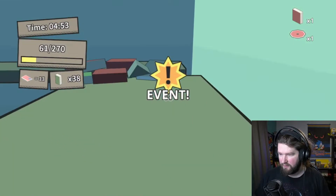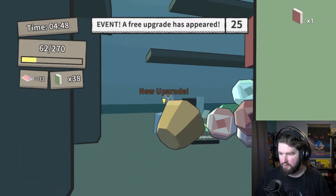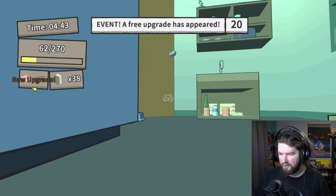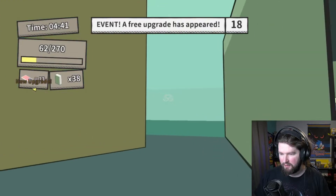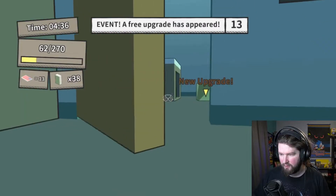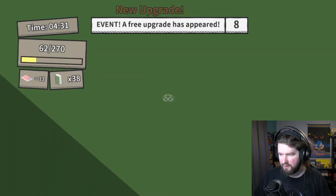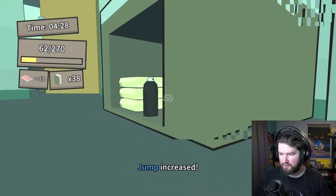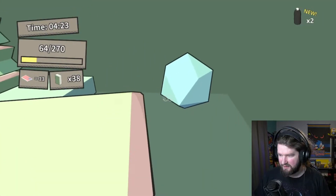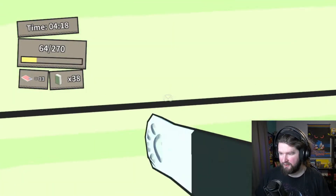Event? A free upgrade has appeared. Wait — is there another room? There is another room! Oh wait, I didn't realize that this is how that works. Upgrade. Oh, I thought that was just the one room. Jump increased. I didn't realize there was more than one room in this.